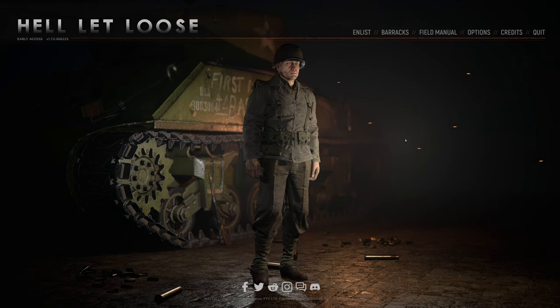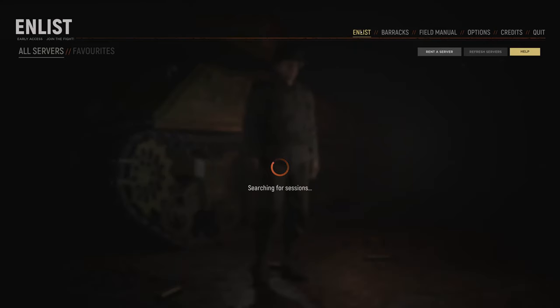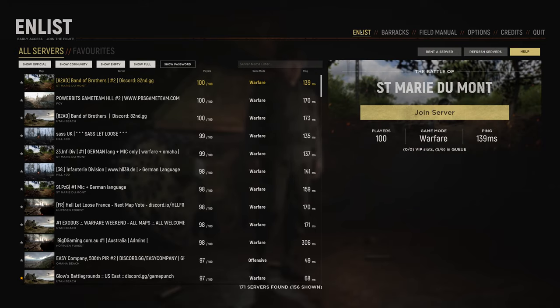The first thing we need to do to be able to train is find a suitable server. To do that we go up and click on Enlist. That will take us to the server screen. Now that we are here, there are some things to consider. Remember we are looking to train, not to join an active server.